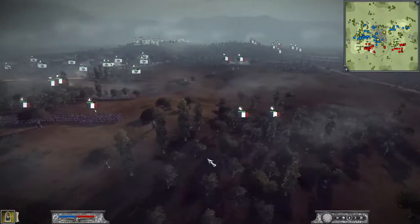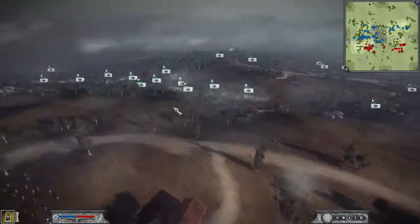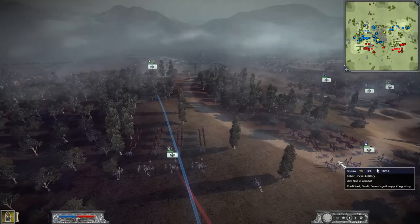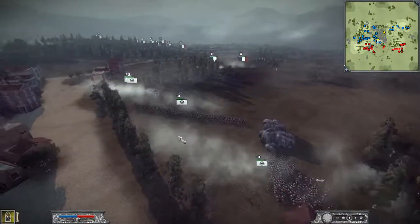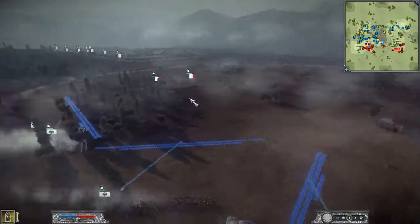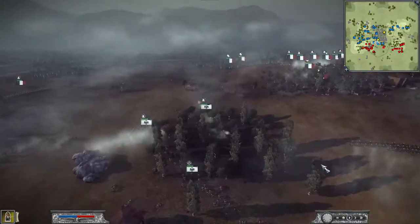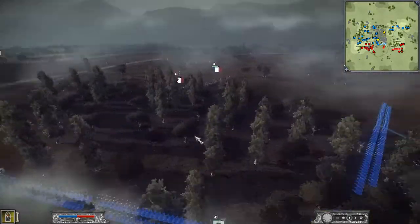I do also have my horse artillery up here just waiting in the wings. I do get my guy unlimbered, and I did bring up my foot guards. They came rolling through the town, and I do get them positioned to counter this guy. This should be a fun little skirmish here. I do finally get these guys in — let's just watch this for a second.